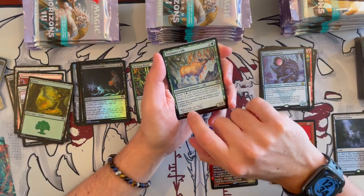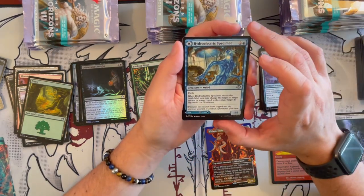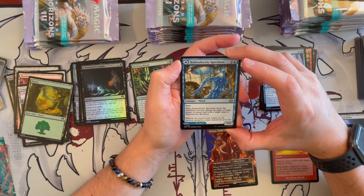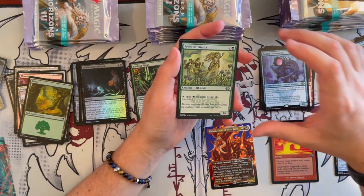This is definitely Oko — and not only for the abilities, but also I can see Rowan in the artwork. Then we have Hydrolectro-impressment — one of the mono ones. Has Flash, it's a 1/4 that costs 3. When it enters the battlefield, you may change the target of a target instant or sorcery spell with a single target. Interesting. And then it has a wonderful land on the other side.